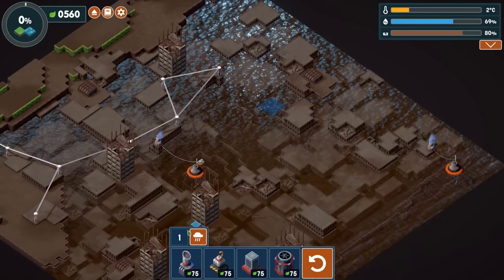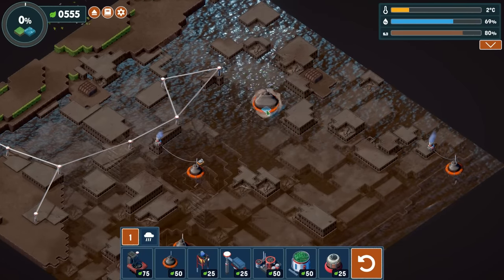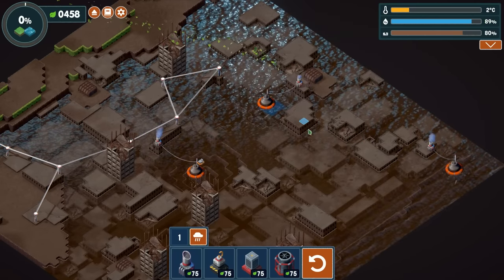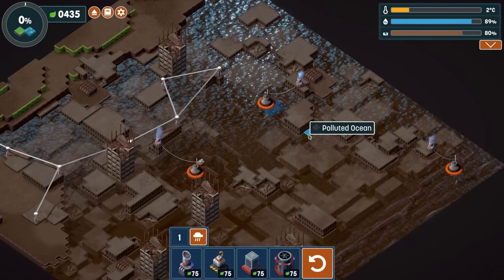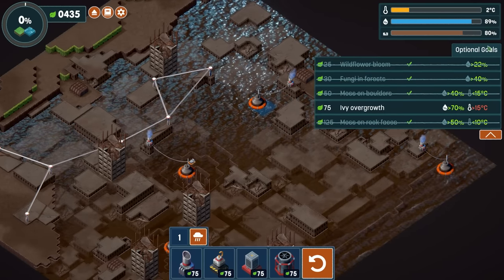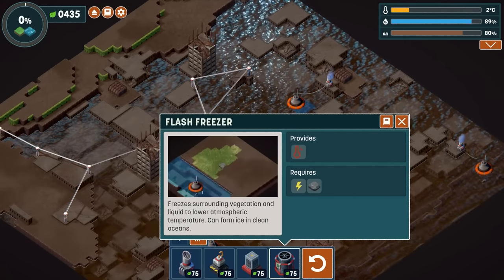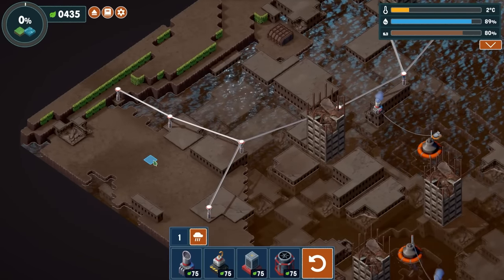70 percent, okay. Let's make it happen. Throw that in there - look at that. 89 percent humidity, we're solid on the humidity. Now we need temperature. The only thing we can do to get temperature is the combustor. So we need to start working on some of these areas over here.